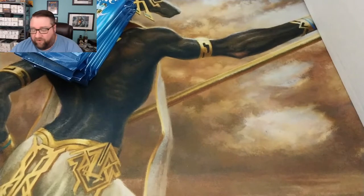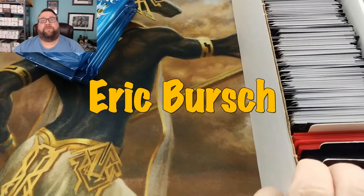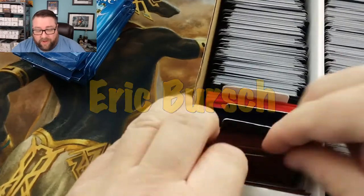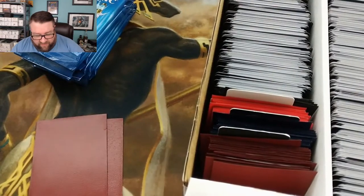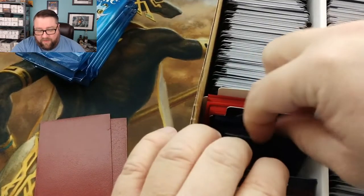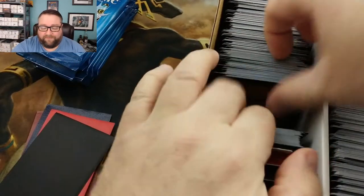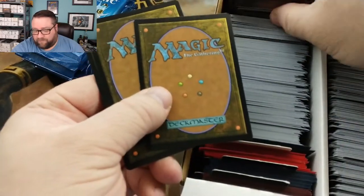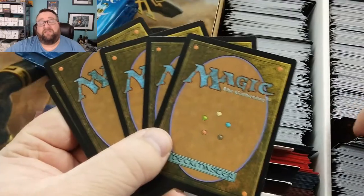First up, patreon build-the-pack box — we're going to fire this off with Eric Burst. Thank you very much for being a patron, we appreciate it. We'll go ahead and grab you two rares out of here, and then a common/uncommon worth at least a buck, a random foil towards the back, and a random basic on the opposite side. Check out the description below for our Patreon page link.